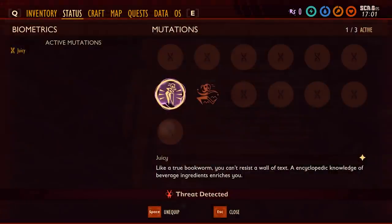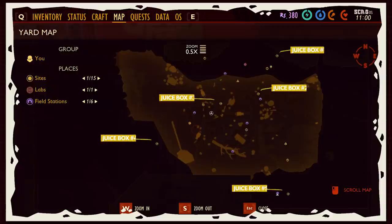The first perk, Juicy, is a big one. When active, this mutation allows you to wait for longer periods of time before having to eat or drink. This is a big deal if you're playing in the Woe difficulty, since the survival aspect in this mode is brutal.